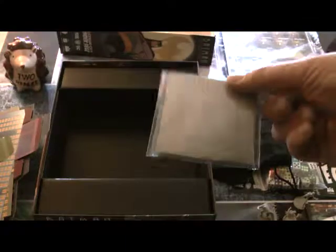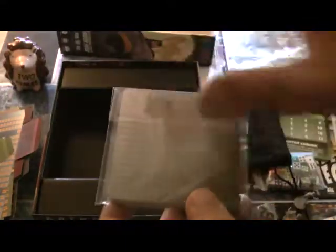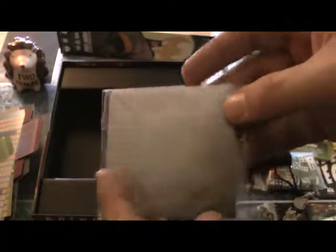And finally we have the city bases. What building wouldn't be complete without a city block? So we have the base that you put your building on. On the reverse side, it tells you what happens in case anything goes wrong — if that building gets blown up, an explosion or casualty gets put on the tracker. When you make your city, it's a three-by-three, so you've got a nine-square block.